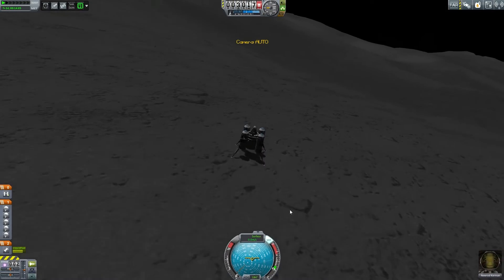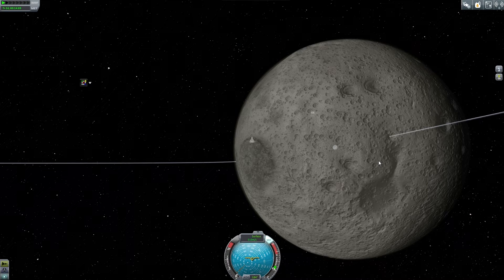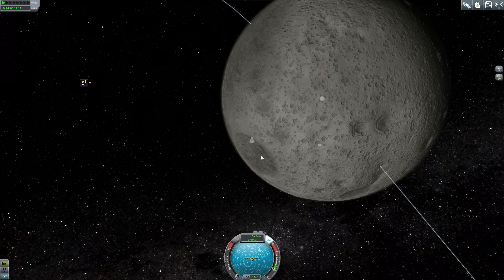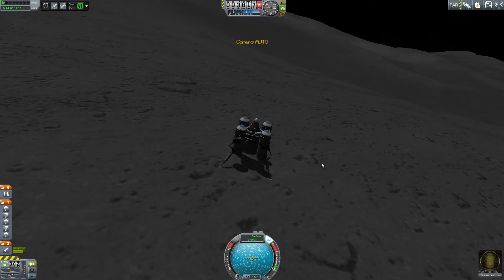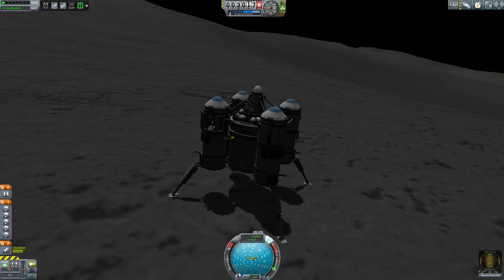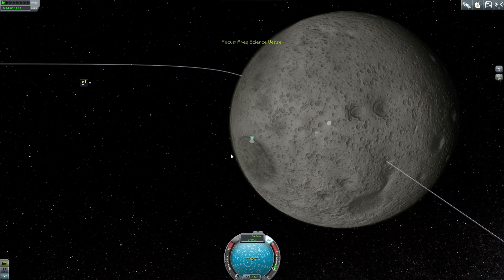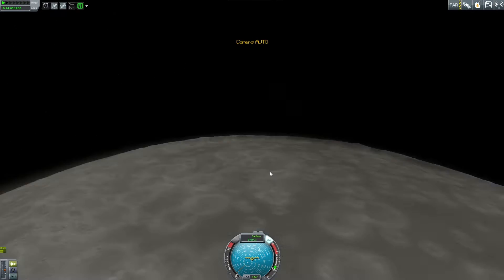I need to set up my maneuver to get over to the Twin Craters, which means I need to get pretty high up and then land somewhere on the northern part of it. If that is north — this way — I need to go kind of like down this way... no, east. I need to go east. I need to point pretty much off over this direction I think.